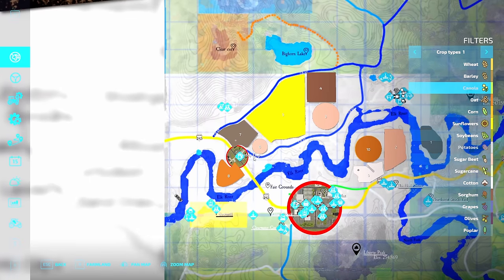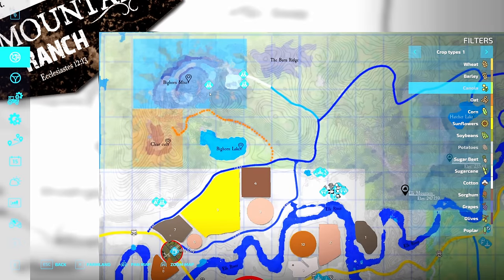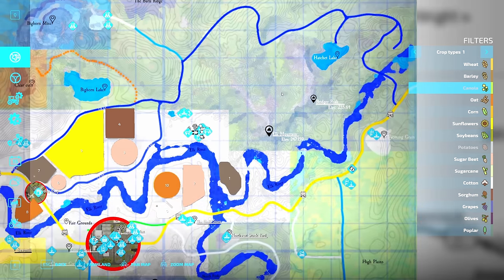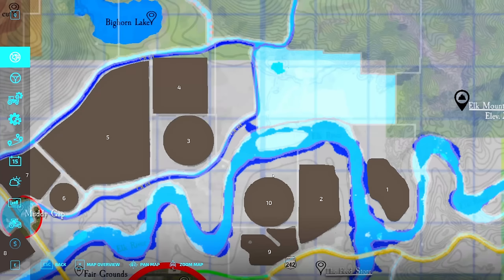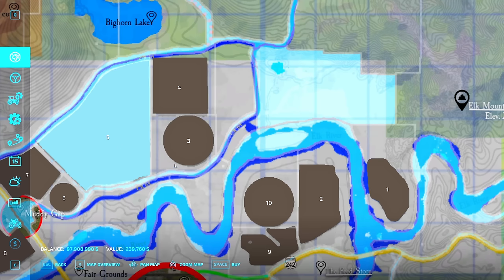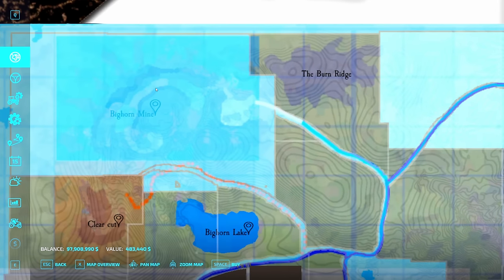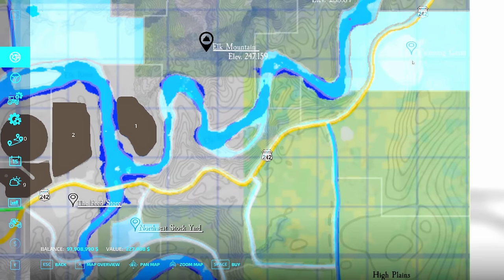Going further north you'll find another sell point, more logging, a burnt ridge area, some lakes, a clear cut area, and a mine up in the north section that you can purchase for gold mining. Field prices are fairly reasonable - 125,000, 133,000, with the most expensive being field five at 239,000. The mine however is two million dollars, so that's really where you're going to make serious money.